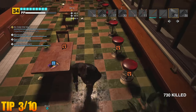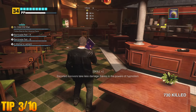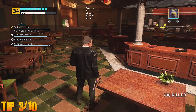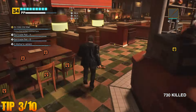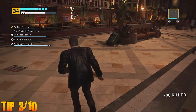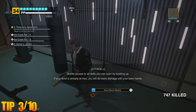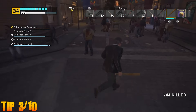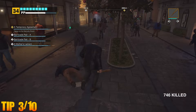Around the mall you'll come across several bookstores, but books can be found almost anywhere. These books are helpful in upgrading Frank as long as they are kept on his person. Some offer longer lasting weapon durability, increased health boost when consuming food or drink, and others that make survivors stronger and increase the damage dealt by Frank's melee attacks. Also, if you have more than one of the same type of skill book, that specific increase will be multiplied.